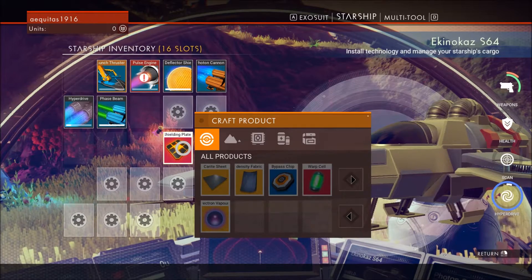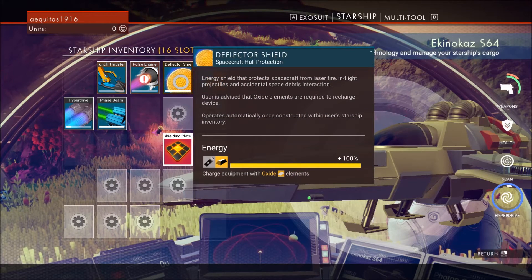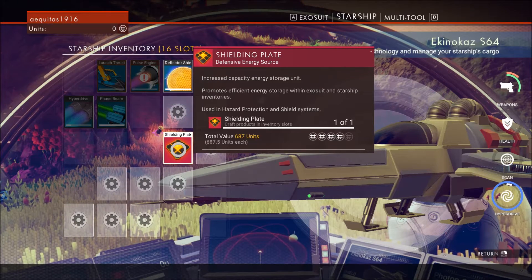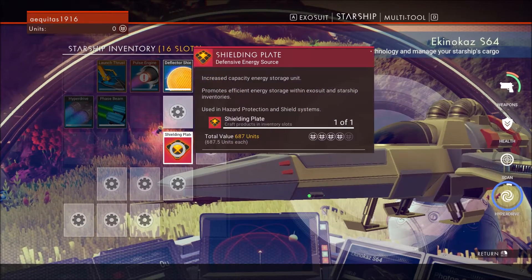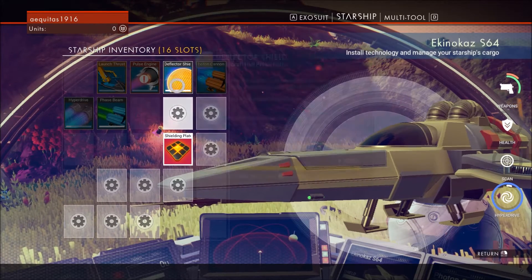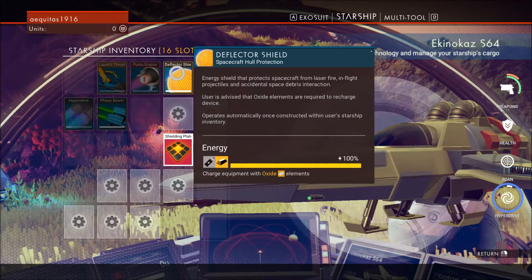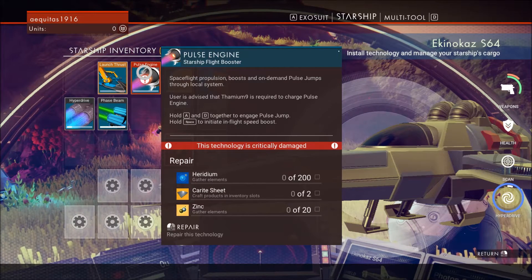There's nothing else I can craft here. And I don't know what to do with this shielding plate — doesn't look like I can put it on the deflector shield. I can't click and drag it, that doesn't work. Would be nice to be able to use it. I think I'll putz with that later. So — iridium, carite sheet, zinc. Objective complete.